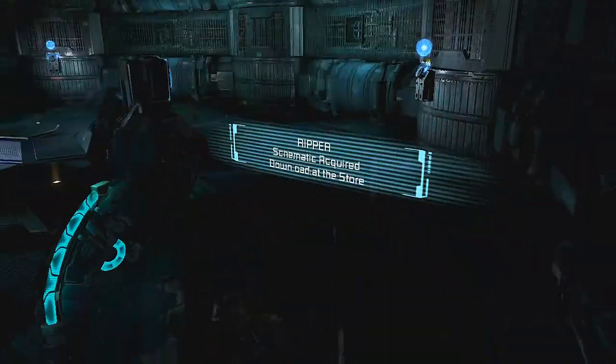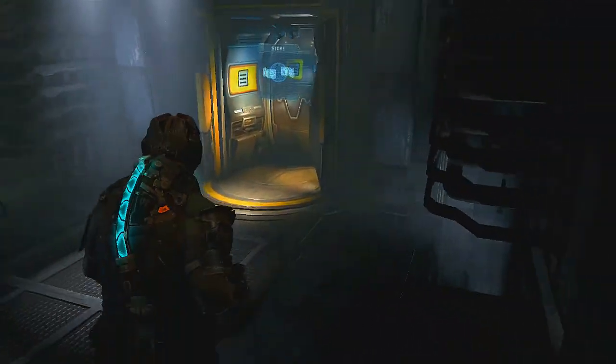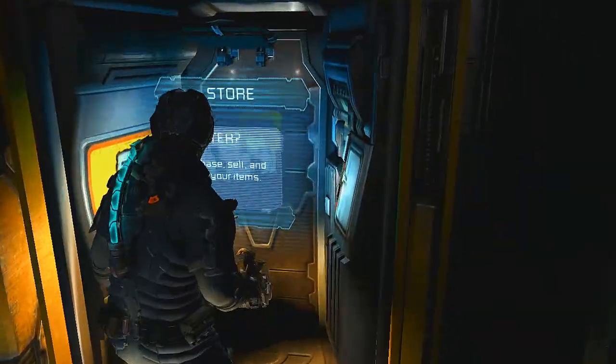Right after you finish that puzzle you'll run across this store that you can use to buy the Ripper itself. It costs 8,000 credits.